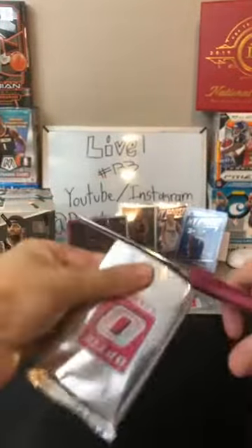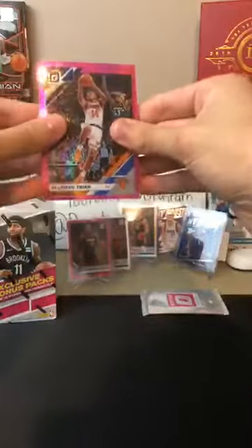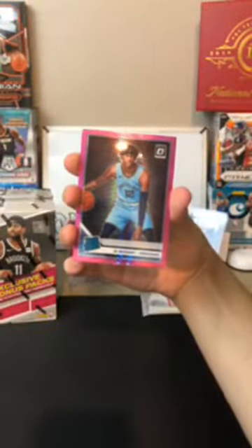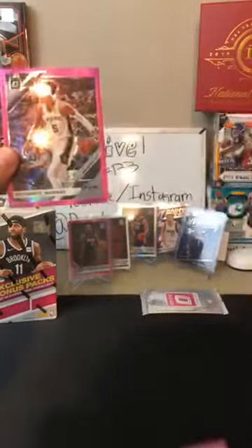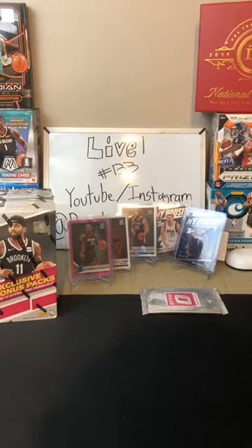Wendell Carter Jr. for the Bulls. Kemba Walker for the Celtics - another Kemba for the Celtics. We got a Kyle Lowry for the Raptors. Romeo Langford for the Celtics - nice rookie for the Celtics. Along with a DeAndre Ayton for the Suns - that's a nice one. Alonzo Trier for the Knicks. Clay Thompson - there you are, Warriors. Kevin Durant - nice one for the Nets. Ja Morant Pink - oh, there we go! There you are, Grizzlies. You're starting to get some nice hits here - we got the Zion and a Ja. That's just in the first two boxes, still got halfway to go.